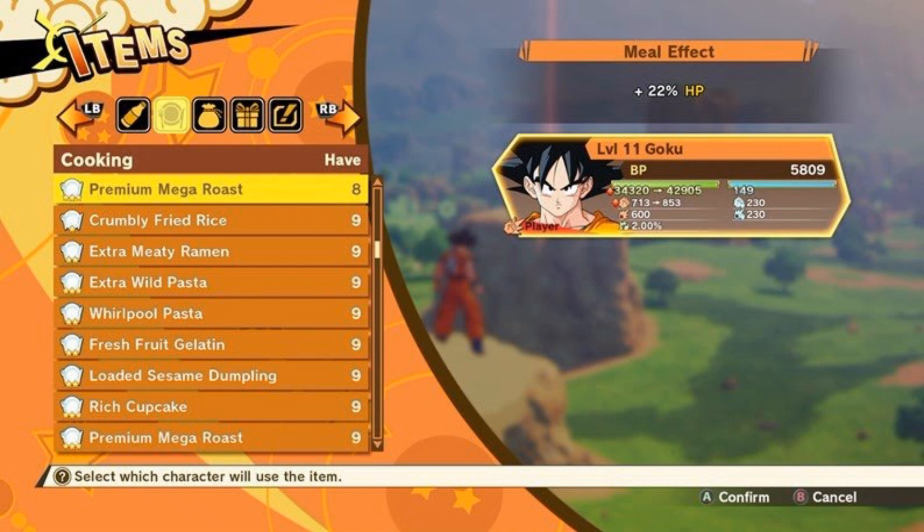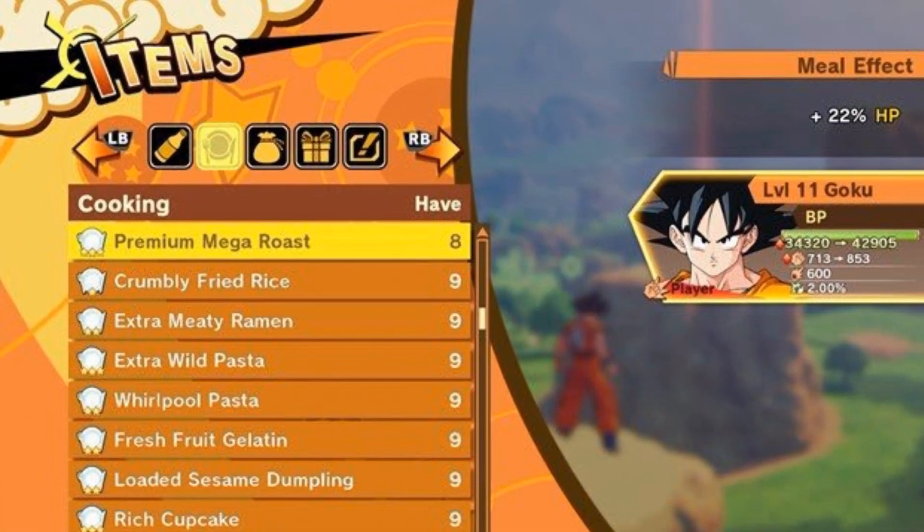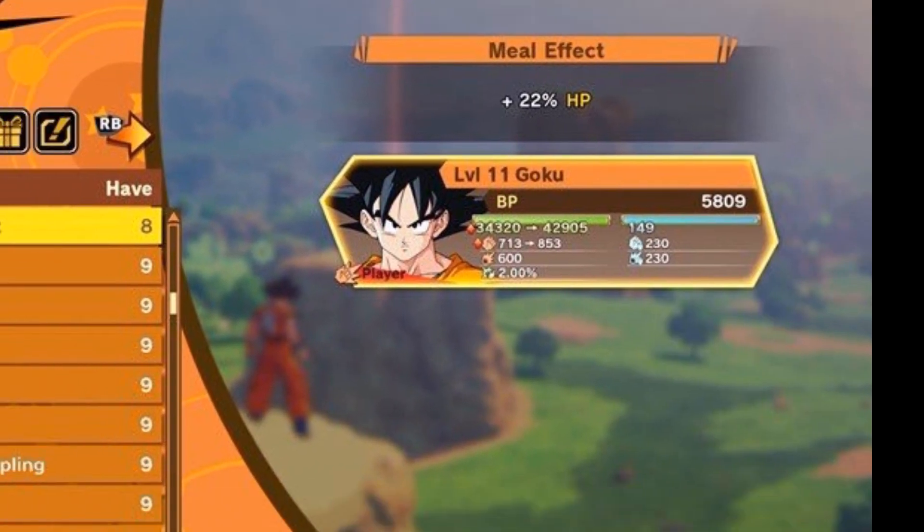I don't know if they had BP in Legacy of Goku, but in Legend of the Super Saiyan you actually had a power level and your power level determined your strength. Now there are some differences here compared to Legend of the Super Saiyan, because here you actually have ki attack, melee attack, ki defense, and melee defense. So let me zoom this image in so we can get a closer look at Goku.